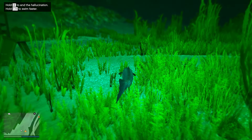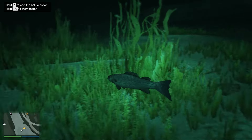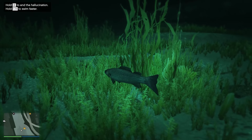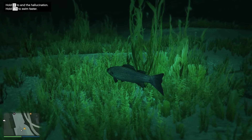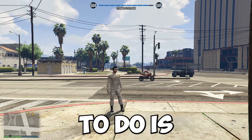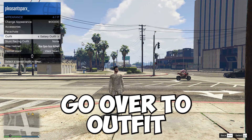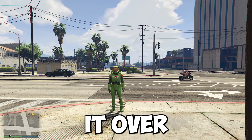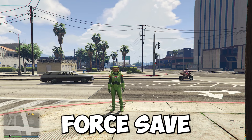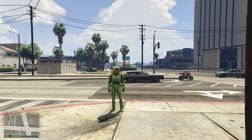We did get the RP and we turned into basically a fish. From here, once you're done, hold E to end the hallucination and it'll respawn you back to your character on the map. We got a ton of RP from this. The next thing you want to do is open up your interaction menu, go to Appearance, go to Outfit, and switch it over. This forces a save in the game so if anything happens you'll still keep that RP.